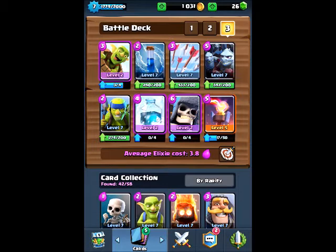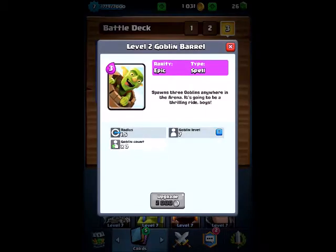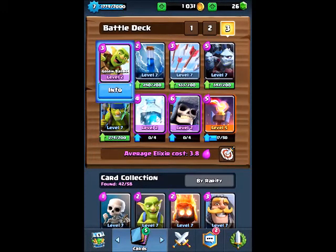Every deck has 8 cards and the first card in this deck is going to be the Goblin Barrel. The Goblin Barrel is a very good direct damage card - if not attended it can do easily at least 500 damage, especially if it's high leveled. I'm only one away from getting it to level 3, so definitely looking to upgrade that.